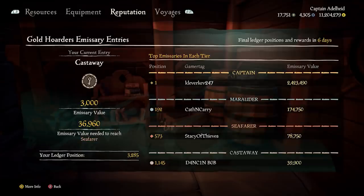All trading companies have increased their levels to 75, and Athena has increased to 20. Also, we now have a global emissary leaderboard where pirates can show off their support on a global scale.